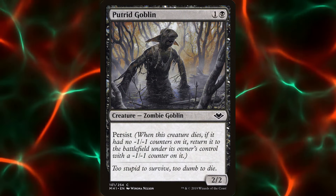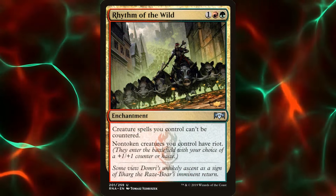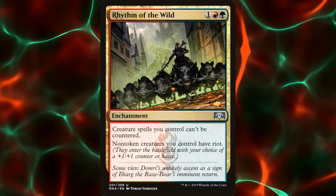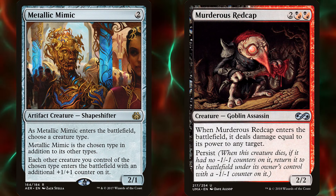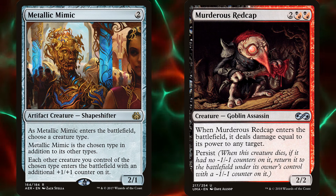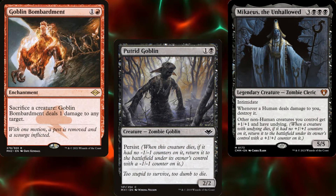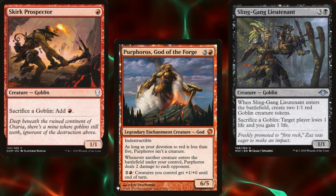Persist is a mechanic that says if this creature dies and it had no -1/-1 counters on it, return it to the battlefield under its owner's control with a -1/-1 counter on it. Rhythm of the Wild says that creatures we control have Riot, which means they either enter with a +1/+1 counter or they have haste. The way plus and minus counters work in Magic is, instead of having both a -1/-1 counter and a +1/+1 counter, they cancel each other out. In other words, the creature has no -1/-1 counter on it, so it can come back from the graveyard infinitely. All we need is a sac outlet — Goblin Bombardment, Ashnod's Altar, or one of our goblins that sac other goblins — a creature with Persist, and a way to put +1/+1 counters on creatures when they enter the battlefield. We have numerous ways to do all of these things. So our opponents will think we're just a fun goblin deck when all of a sudden, they take infinite damage to the face and we win the game.